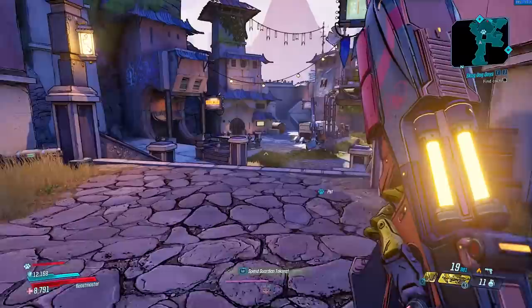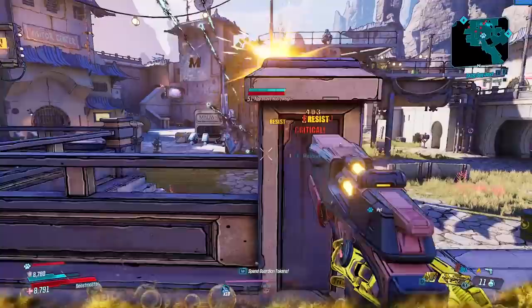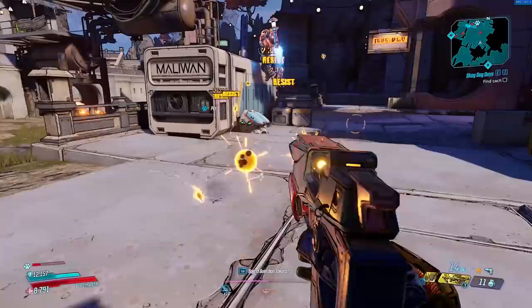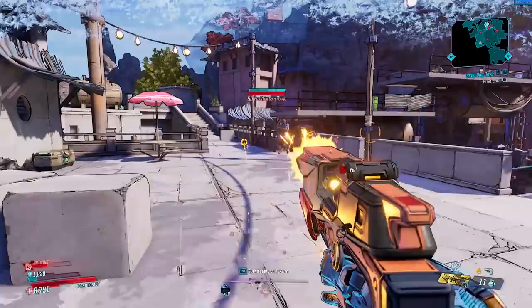That leads us into the next one, which is the Super Ball. The Super Ball is a legendary pistol manufactured by Malewan, and it drops from an enemy known as Baron Noggin in the Meridian Metroplex of Promethea. The weapon is always incendiary and shoots out small fireballs in a downward arc that bounce off surfaces. Because of the way it shoots and its generally low damage, it just isn't viable to use on the higher-end modes. You could probably get by on your first playthrough, but overall it's not that good of a weapon, although it is pretty cool and has a really cool reference.